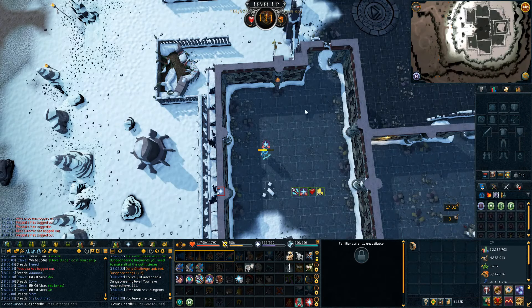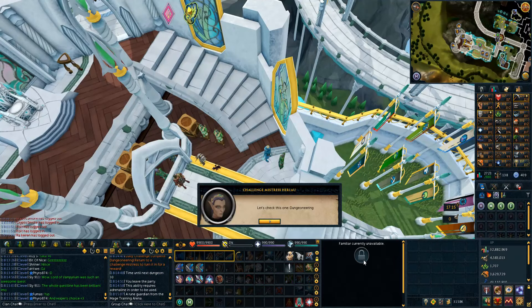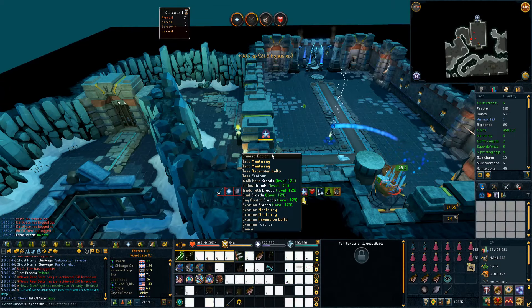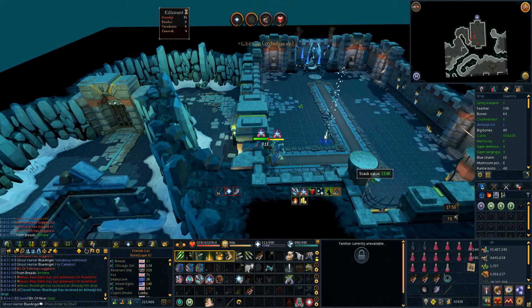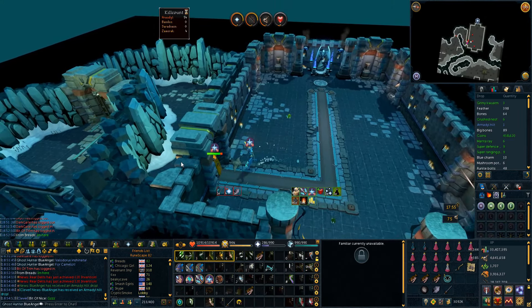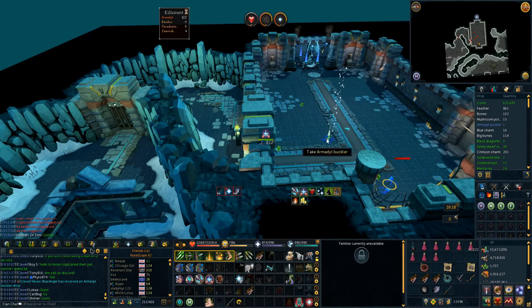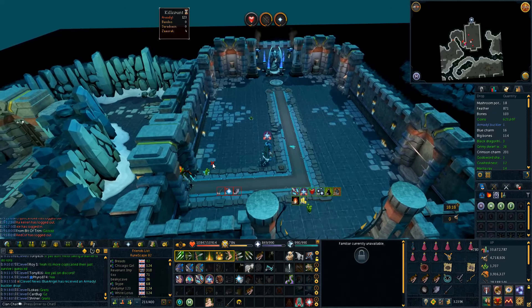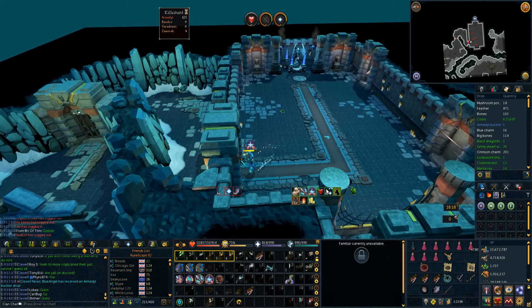There is 101 dungeoneering — we can now do floor 56. Here's the dungeoneering daily: 286k. Brett just got here because he joined the wrong encounter, and the first kill we did was Armadyl. We got another drop — an Armadyl Buckler. We also got a Godsword Shard 1, but I don't record it because it's a meh item.